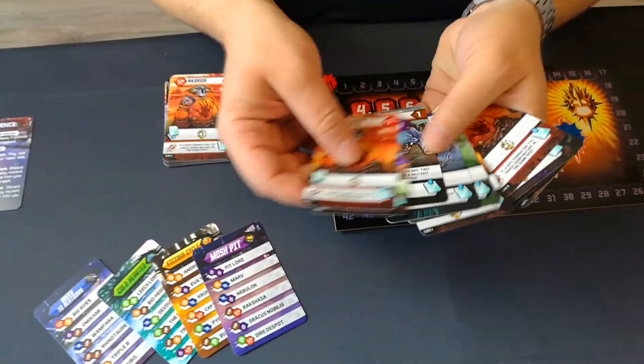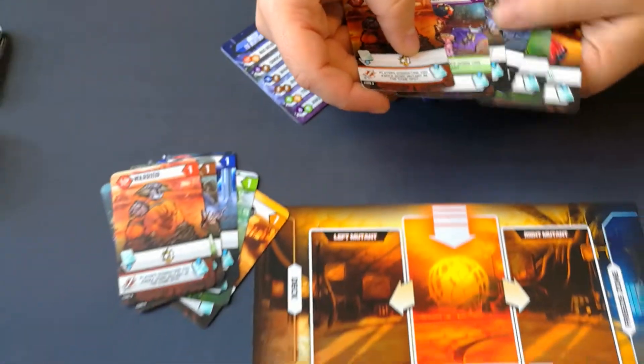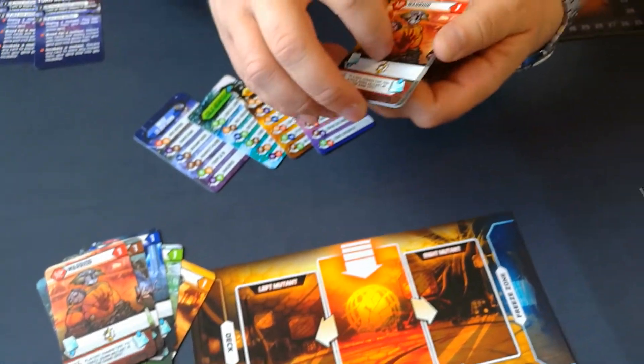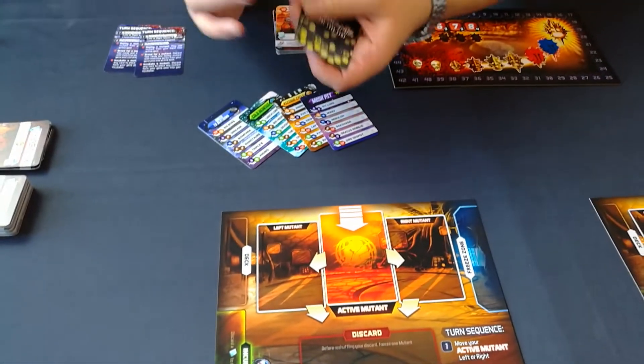I've separated them to have six cards on one side and six on the other. That first part of my deck is actually going to become my hand and goes in front of me. The other part is shuffled up and becomes my deck.